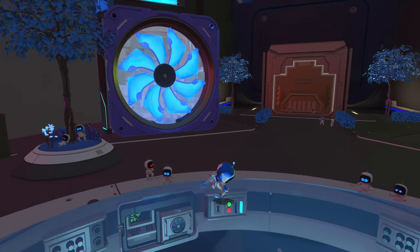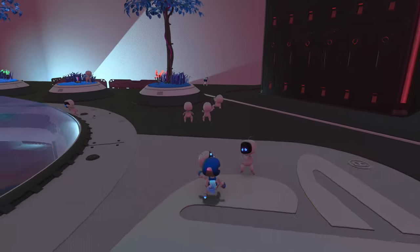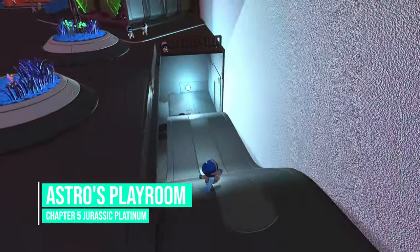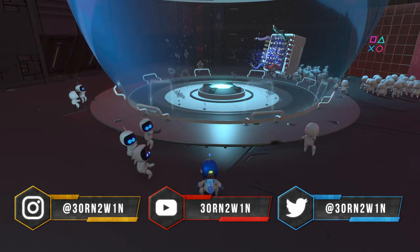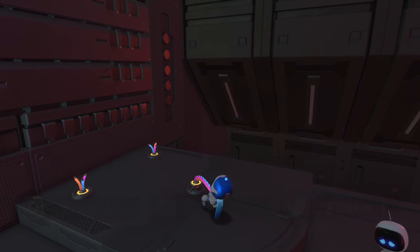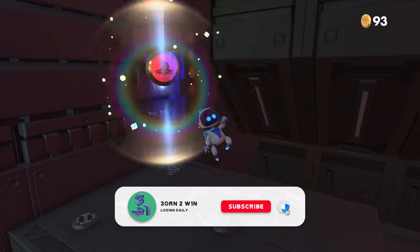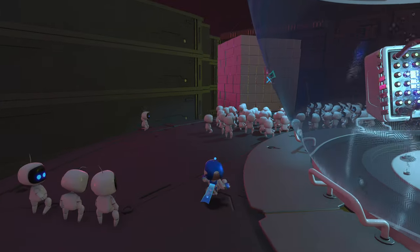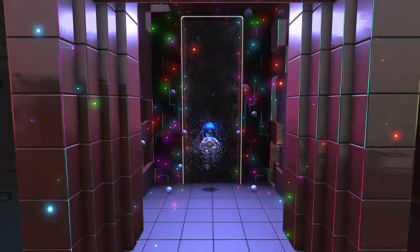So far we have done all the four levels and the six or eight speedruns that were available to us, so I believe right now all we need to do is go to the basement. As we've seen in the previous episode, all the Astros are really scared — they are shaking. They are very scared of what is behind this evil portal on the other side of the room. Let's head right over there and enter the portal. Let's go.